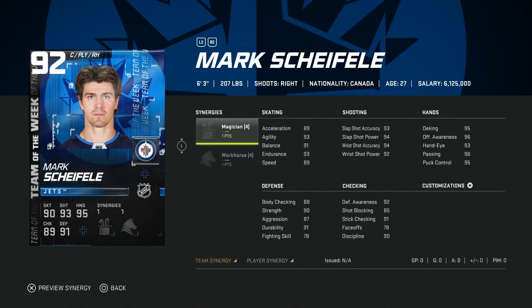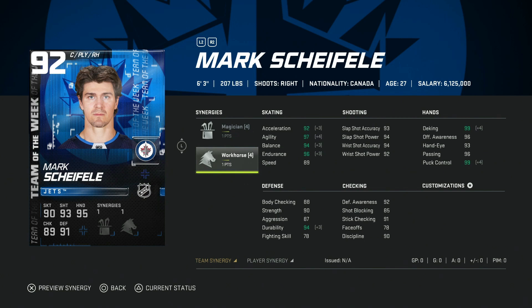We'll kick things off with the 92 Mark Scheifele — always one of the underrated and undervalued cards in NHL Hockey Ultimate Team. He's six foot three, which is end-game size, and with Magician and Workhorse he's got over 92 acceleration, going up to 96 with Spark. Speed can go to 92 with Distributor, shots are in the mid-90s, hand stats are almost perfect with Magician, body checking at 88, stick checking and defensive awareness over 90. It's a really good right-handed card, and he always goes cheaper than a 92 overall should.